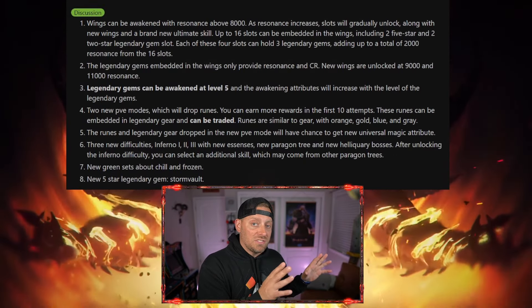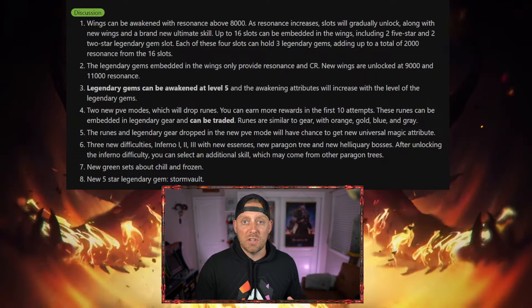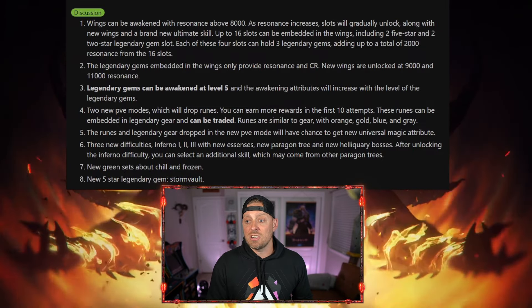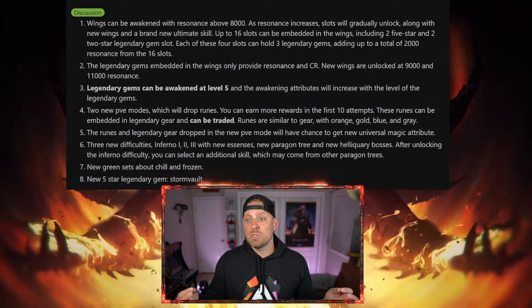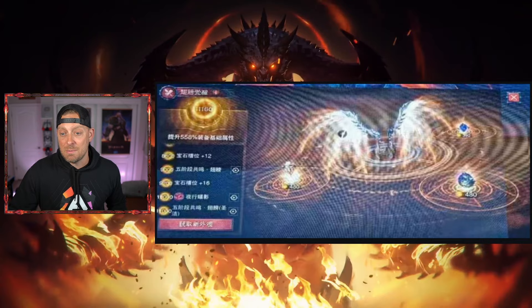If you recall yesterday's video — and if you missed it, you have to go watch that — there was a shield that kind of went around your character, and in the video footage of that shield it would be like a big atom bomb explosion. I believe that is the new ultimate skill you get with that crazy high resonance. Up to 16 slots can be embedded in the wings, including two 5-star and two 2-star legendary gem slots. Each of those four slots can hold three legendary gems, adding up to a total of 2,000 resonance from the 16 slots. So wings are now going to be able to hold resonance and be awakened.